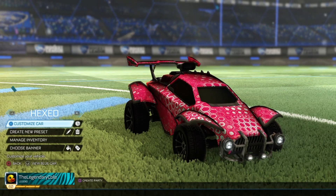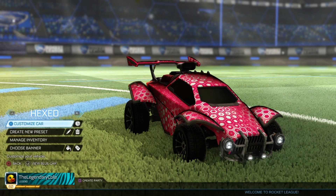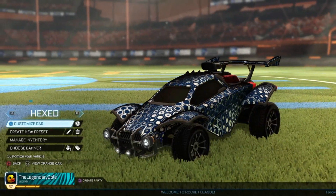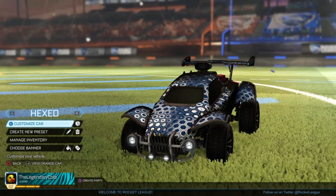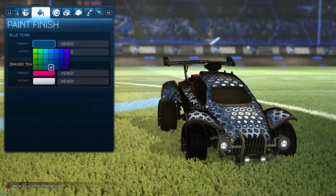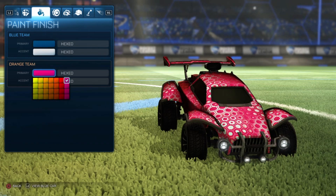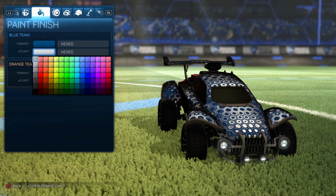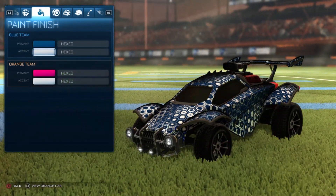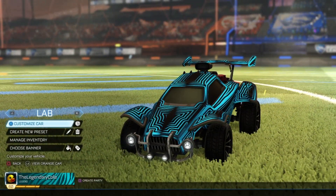Going on to hexed — I would have to rate this one pretty high on my list as well. Basically hexed with just a white and then any color looks really good, especially these two colors on the blue and the red are dope looking. I use a dark blue and then white, and then a pretty light pink and white on the other. These are fantastic looking — you can do so much with this, and especially if you have a white Octane it looks even better.